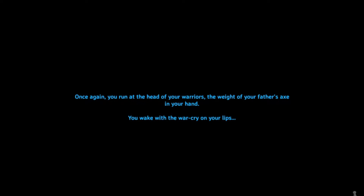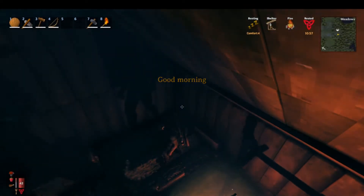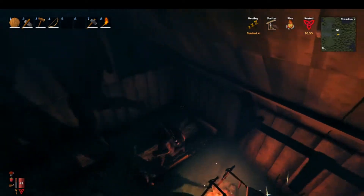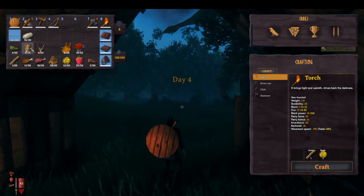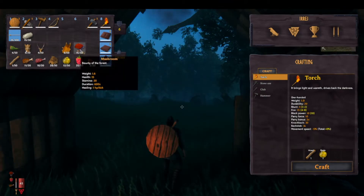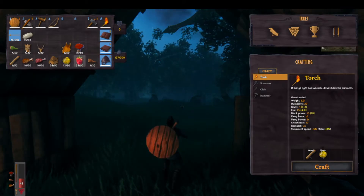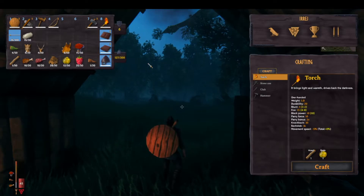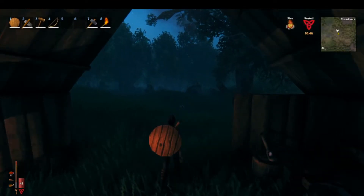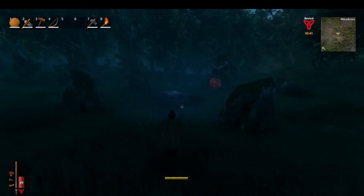Now before you fight them, you want to get the rested buff. You can either do that by going to sleep at night or just staying in your house until you get it. And then you want to eat a nice hearty meal — I suggest cooked meat, grilled necktail, and then either the mushrooms or raspberries that you find. This increases your health and also your stamina bar, which will definitely help you in the fight.